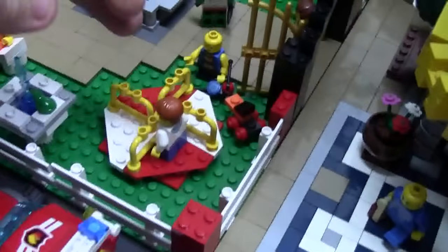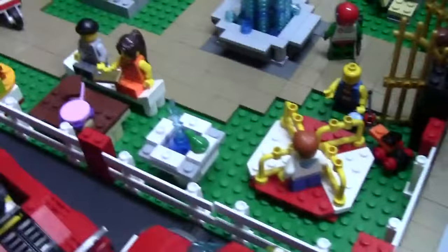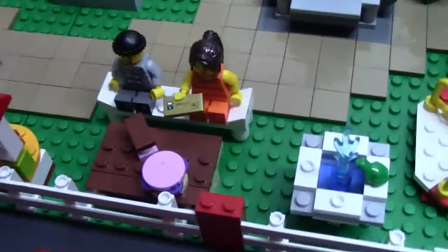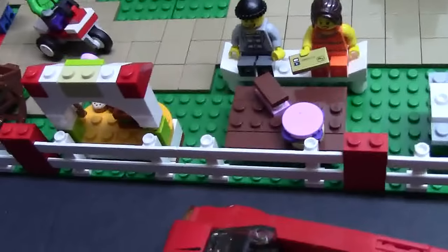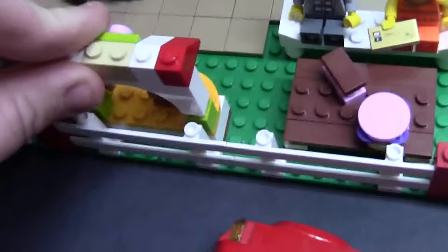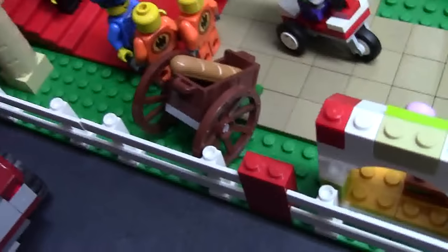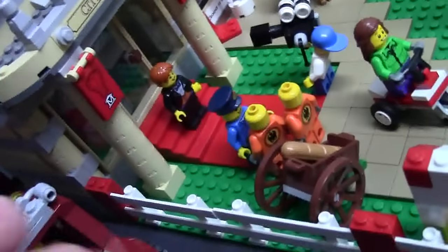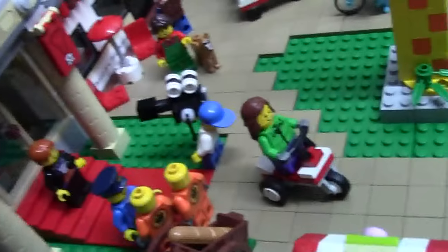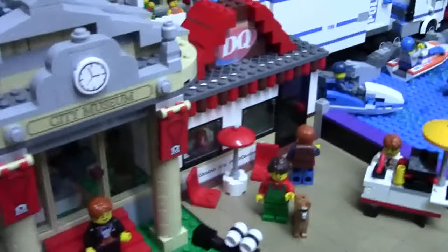Coming here we have a little park area for the kids — this thing spins around and there's a little fountain, a picnic table, and a bench. A lady has her credit card out but she'd better watch out because a criminal is going to steal it. We have a strawberry booth, a bread booth, and some police officers stopping criminals while there's a press conference going on.